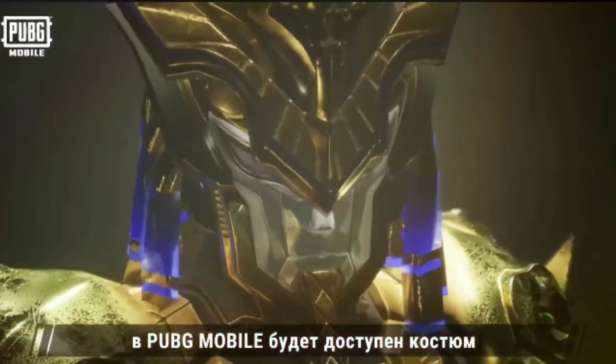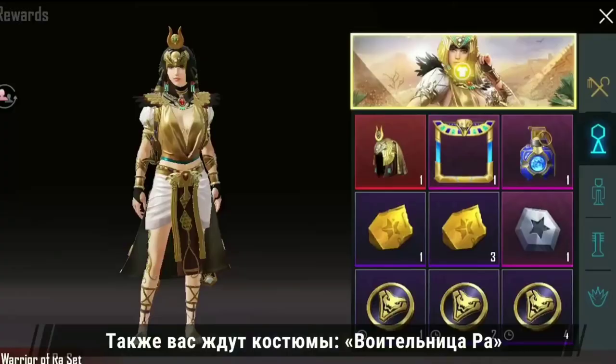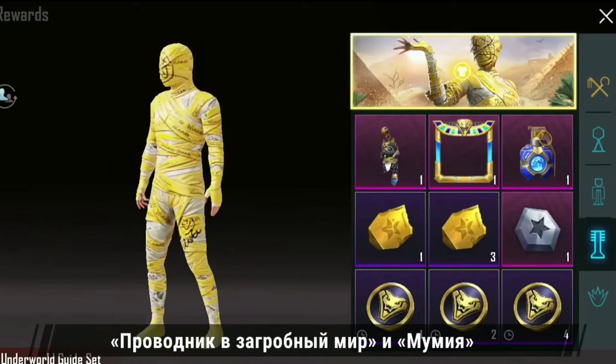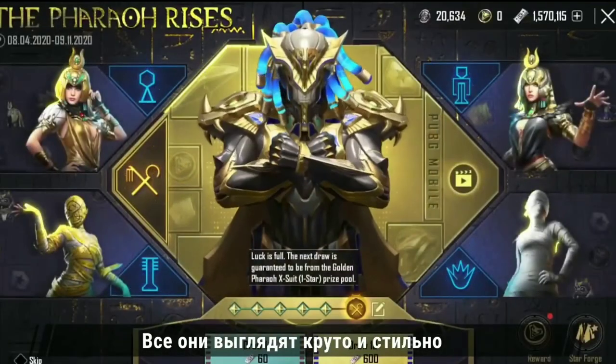Starting from August 4th, the Golden Pharaoh X-Suit outfit will be available in PUBG Mobile. In addition, there will be the Warrior of Ra outfit, Warrior of Nut outfit, Underworld Guide outfit, and Mummy outfit. No matter which set, they all look cool and stylish.